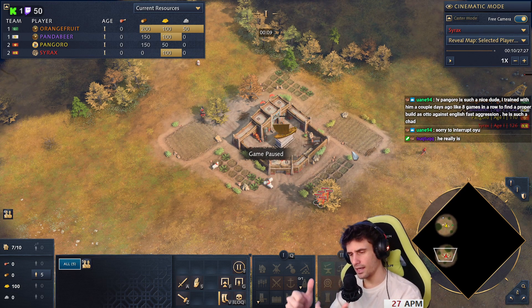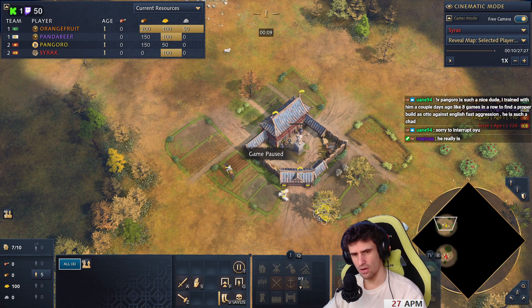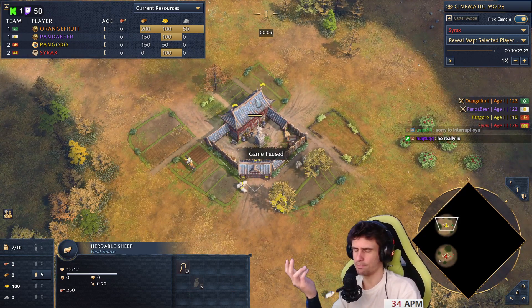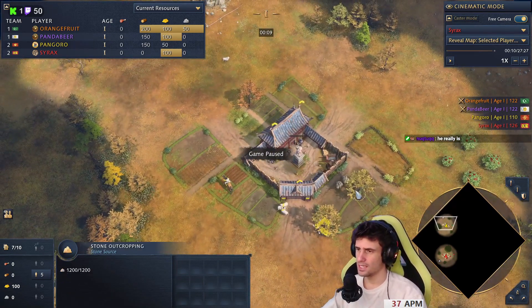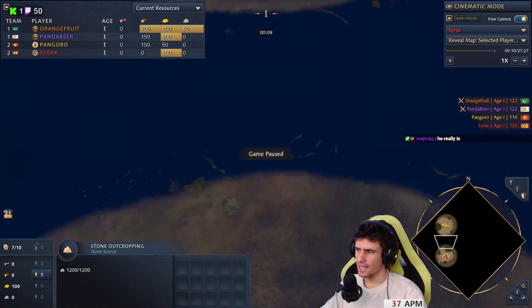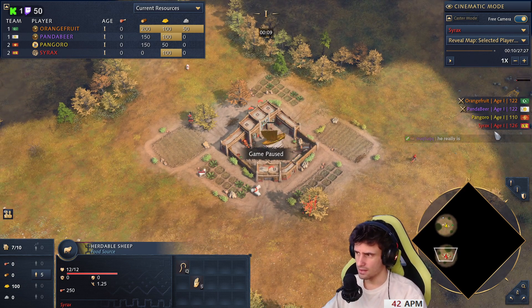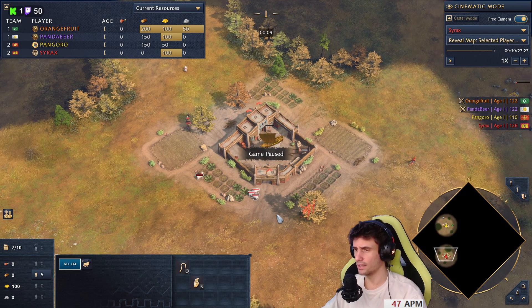China and Malians are not really a good combination. China usually wants to go for a second TC - we don't really see China going fast castle or pushing on one TC. China usually goes for a second TC, especially in team games. And Malians are going to be cow booming, so who's going to defend us? We're playing against Ottomans and Japanese. They both could play aggressively in feudal, so we have to be very careful about the team comp that we pick.